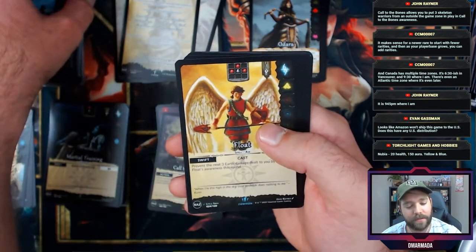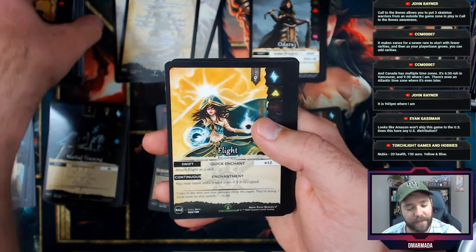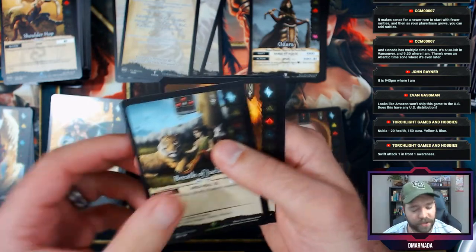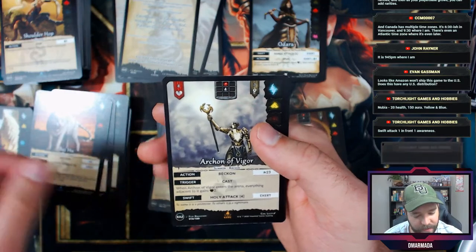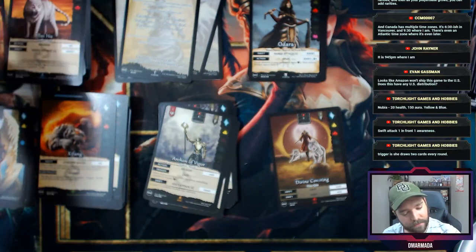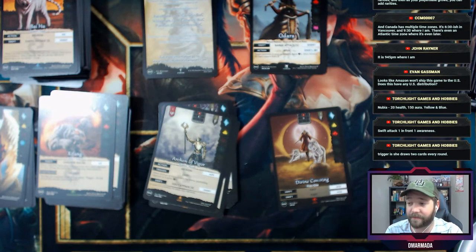Fleet Footed: if a champion or summon in Fleet Footed's awareness is pacified, you may move and rotate — a little synergy with pacify triggers. Float, Shadow Master, Luminous Coverings, Shoulder Hop, then the Flight I peeked at. Breath of Jaylara. Arcana Vigor for the rare — is it that anything can fall in that slot? It's not just tokens and champions; anything can slot in there.